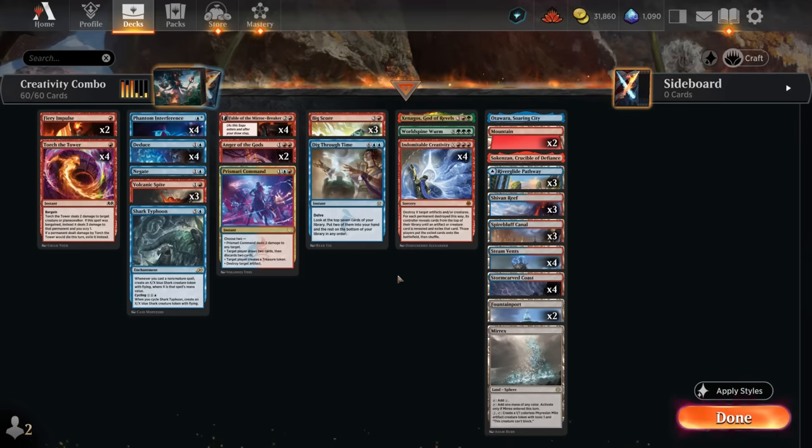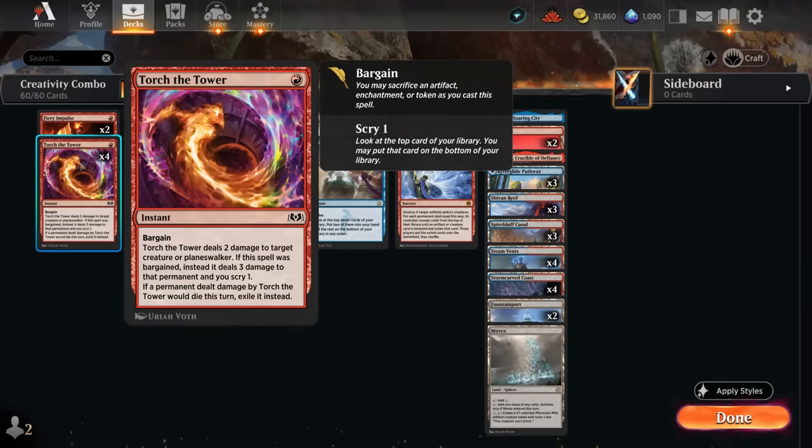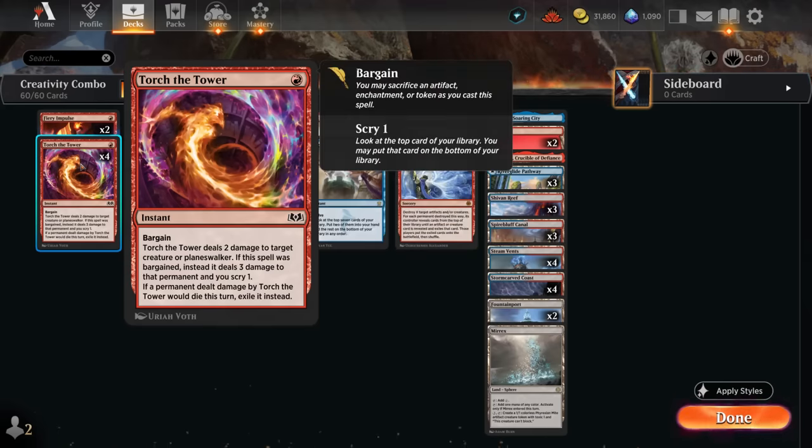The combo is built into a Blue-Red control deck with plenty of spot removal and counterspells to interact with the opponent until we're ready to combo off. The early game includes burn spells like Fiery Impulse, which can deal three to a creature with spell mastery enabled. Torture Tower can target planeswalkers and will exile anything that dies to it — pretty important now that Arclight Phoenix decks are probably going to rise in popularity. We also have lots of tokens we can sacrifice to bargain if we need to deal three damage, plus we get to scry one.